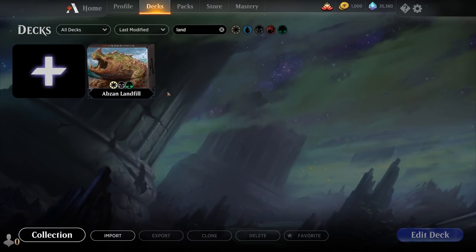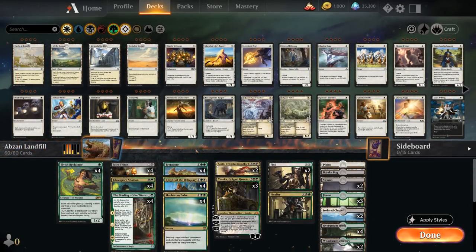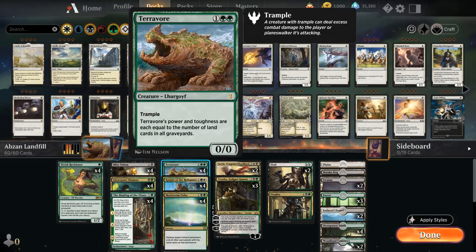Hello and welcome to another Magic Arena gameplay video. Today we're taking a look at another historic deck, and as voted on by my supporters on Patreon, we're taking a look at Abzan Landfill — a deck built around land synergy creatures introduced in the latest Anthology expansion.